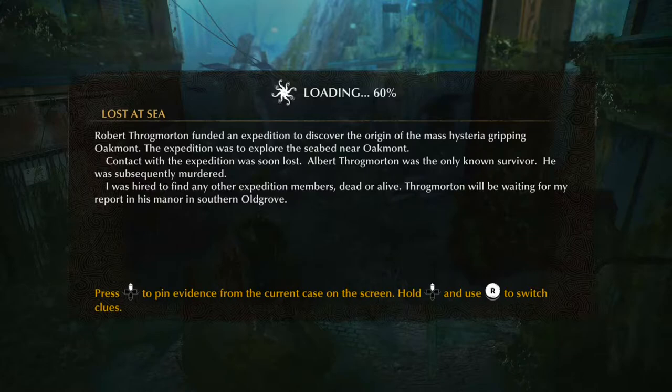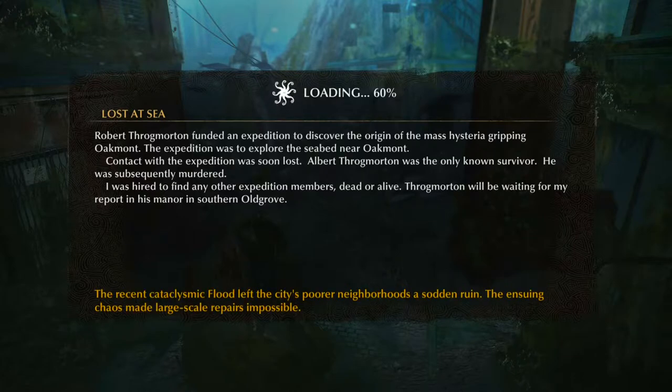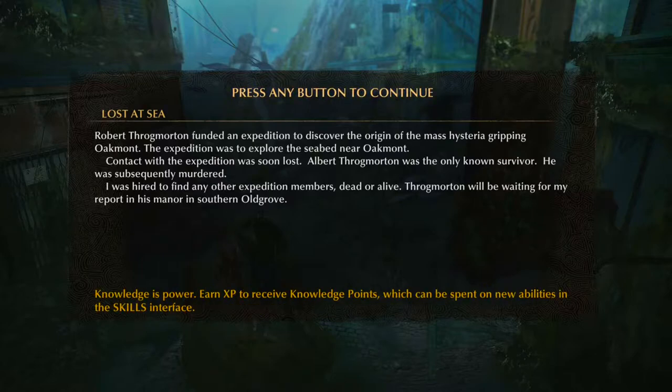Hold and press R to switch clues — we're gonna have to try that out. Knowledge is power! We did get a knowledge point, so let's do our knowledge point.